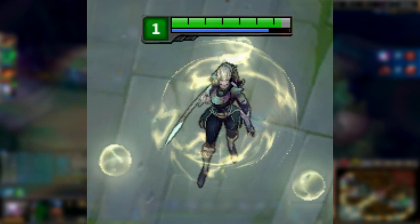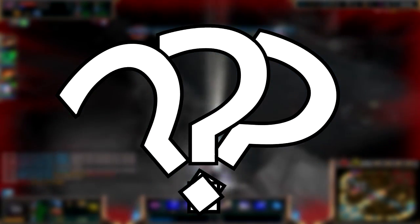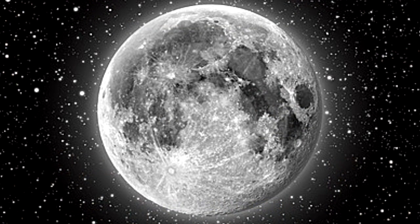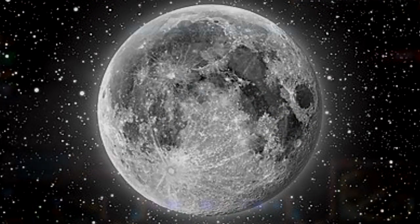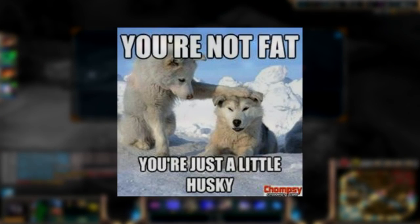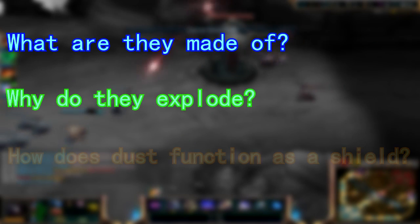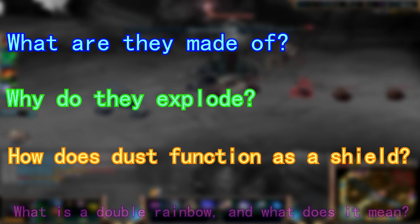On to her next ability. Diana's W, Pale Cascade. Three orbs circulate around her and explode when someone touches them. But why do they circulate around her, and what exactly are they, and what are they made of? Well, for anyone that hasn't figured it out yet, they're supposed to be moons orbiting Diana in place of a planet. Now for the hard part — what I want to know is what they're made of, and why they explode. Even more: how does a bit of dust function as a shield?